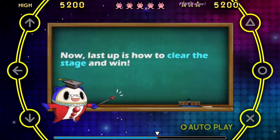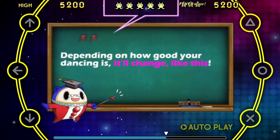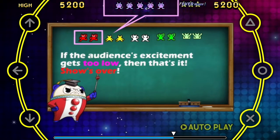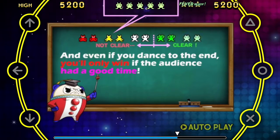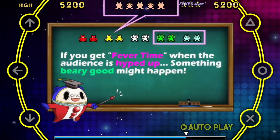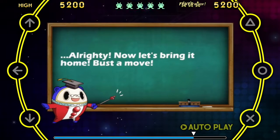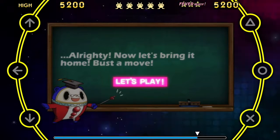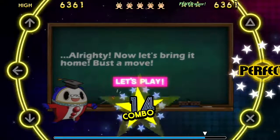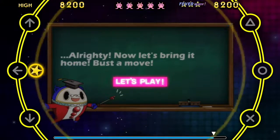Now, last up is the stage with wind. This hype gauge tells how much the audience is enjoying the show. Depending on how good your dancing is, it'll change. If the excitement is too low, then that's it — the show's over. And even if you dance to the end, you only win if it's high enough. Alright, now let's bring it home.